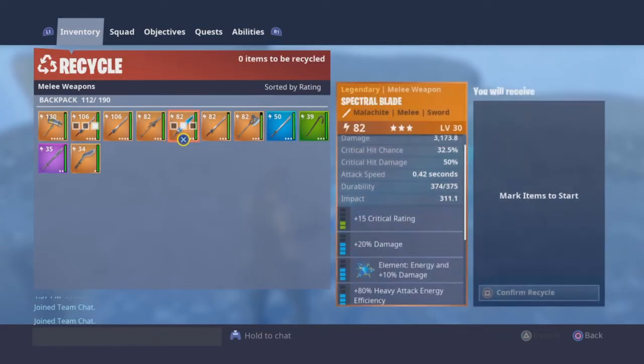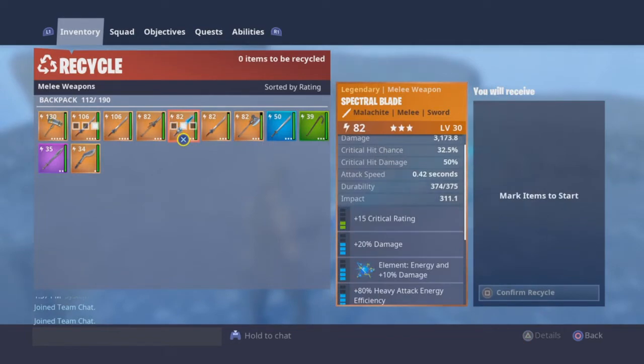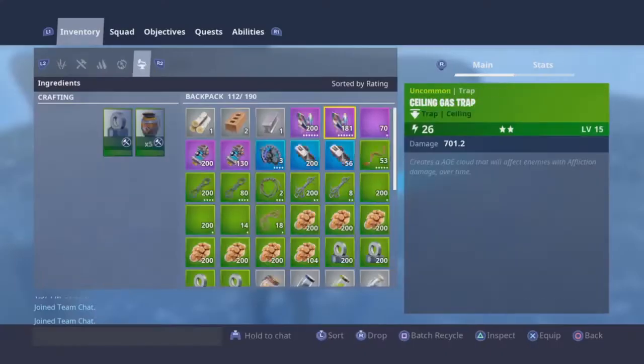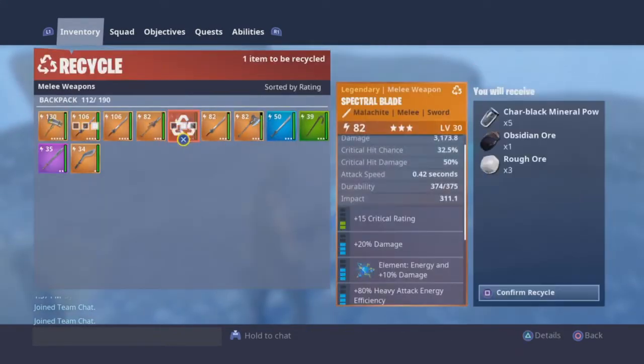When you go to recycle it, it gives you obsidian and char black mineral powder, which is great because if you're like me and you need to craft higher level weapons, it gives you obsidian. So as you can see, it's made out of malachite. I've got no obsidian on me right now — we're gonna go back and recycle this.